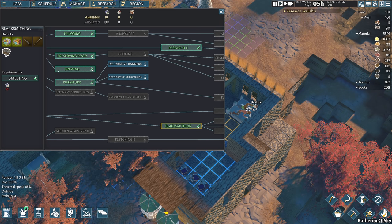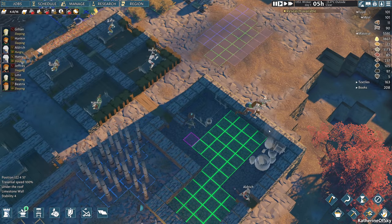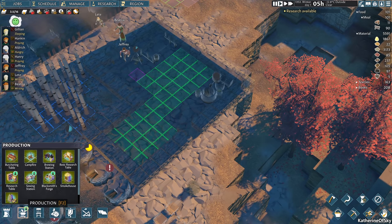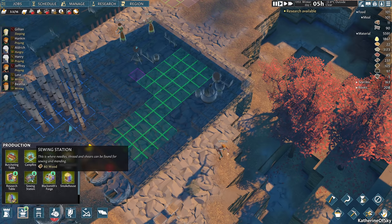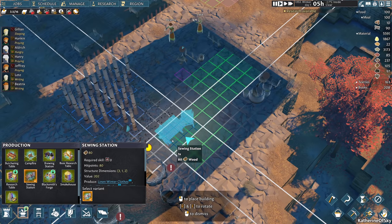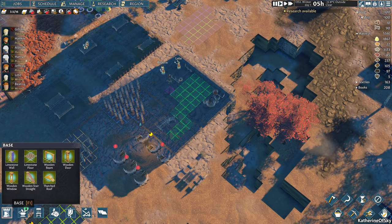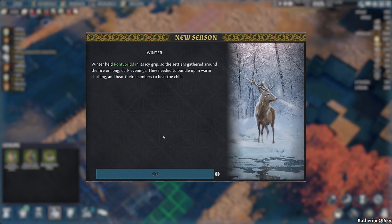The only problem is we have several major problems today. We probably should build a sewing station — let's build that inside because it's slightly warmer. I wonder if there's a heating thing. We do have a campfire in here. Winter held prompt to breathe in its icy grip — so the settlers gather around the fire on long dark evenings. They needed to bundle up in warm clothing and heat their chambers to beat the chill.